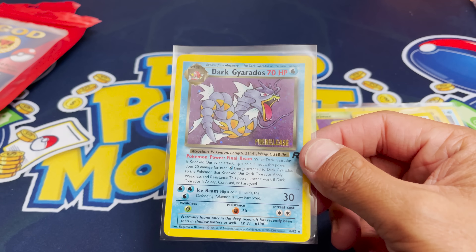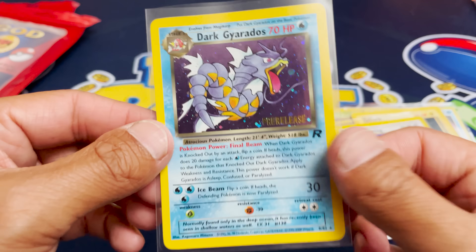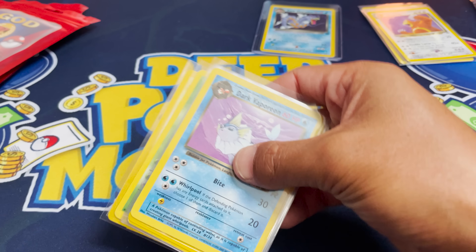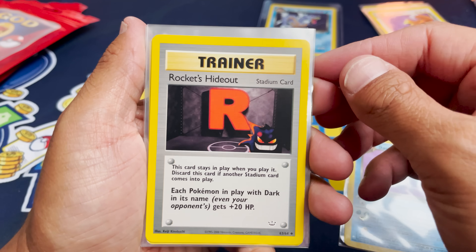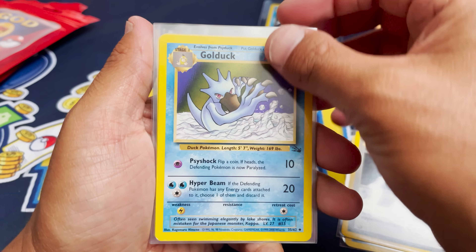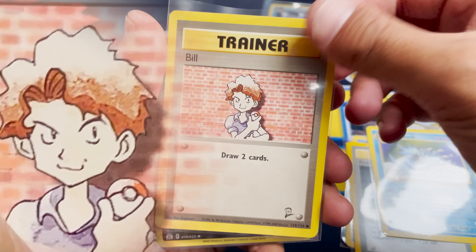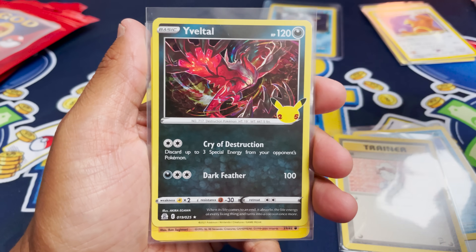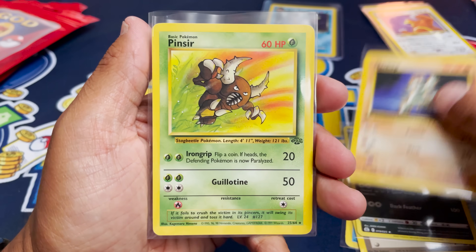No way we got something good out of that. How's the condition on this guy? Actually pretty good — this is very surprising. First hit on the first God Pack! Next up, we got Dark Vaporeon from Unlimited Team Rocket. Rocket's Hideout — that's cool. A Golduck from Fossil. We have Bill. We have Yvettel, another post-Watsi era card. A Machop First Edition — that's pretty cool. From Team Rocket. And a Pinsir.